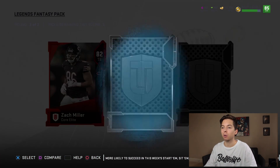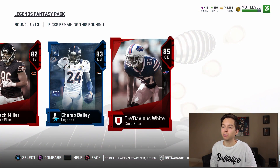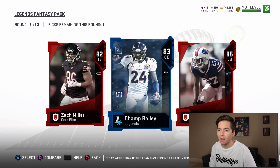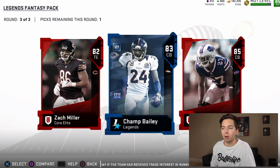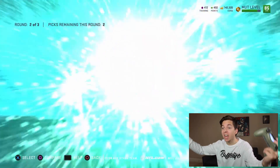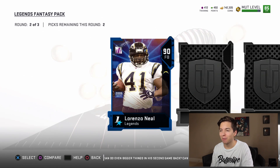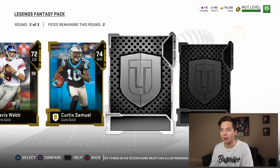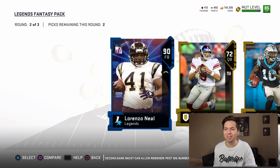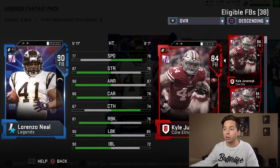Next pack: 82 Zach Miller — we already have him. Legend in the middle is an 83, and 85 Jadaveon Clowney. We could probably use him. We're tempted to go with Champ Bailey just for that legend set. And it's a full legend — wait, it's a fullback. But it's still a 90 Lorenzo Neal! We just got a full legend in round two and it's a fullback. That's like the biggest tease ever. I have a huge man crush on him — we'll take it, I just hope that's not our only good pull.